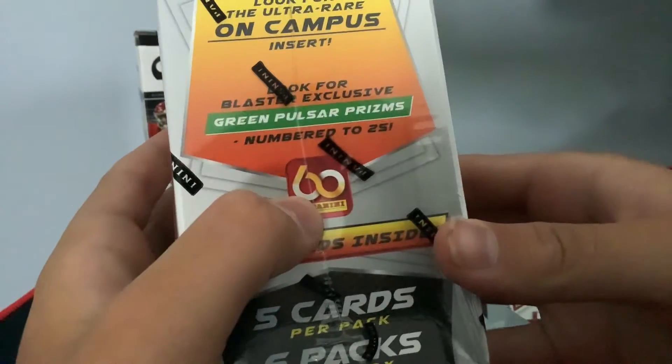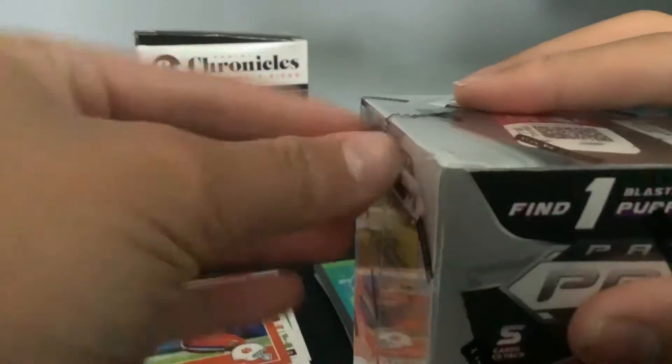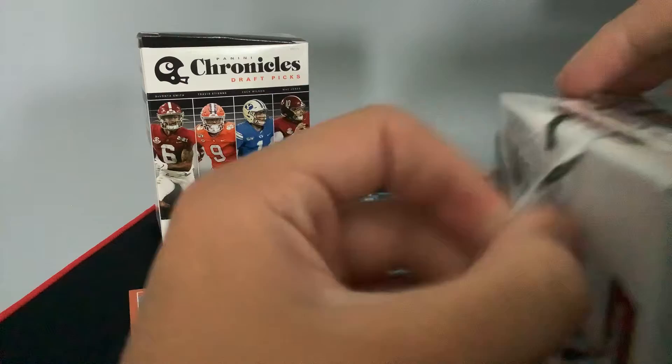There will be a little recap after this box. Yes, I know this box is damaged — that's why I'm taking it for myself and not going to do it in a break if we ever do another one. So you get one purple wave, you can look for the on-campus cards. The green parallel starts numbered 25. You will get some greens, probably only one silver, three or four greens maybe. You're not guaranteed an auto, but of course you can hit autos out of this. It's not like Prism Retail last year — that was watered down where you could only get autos in the Megas.